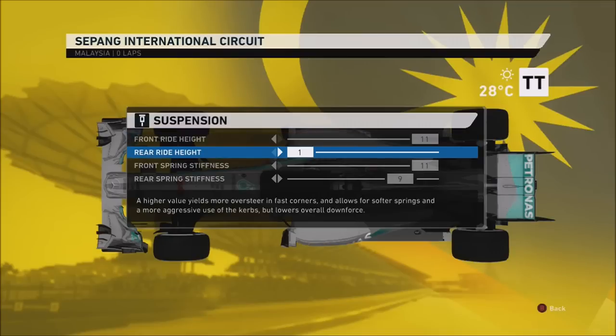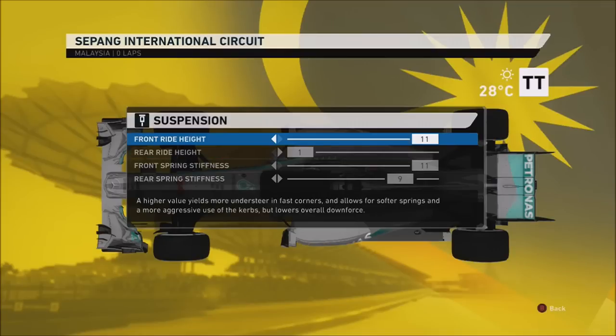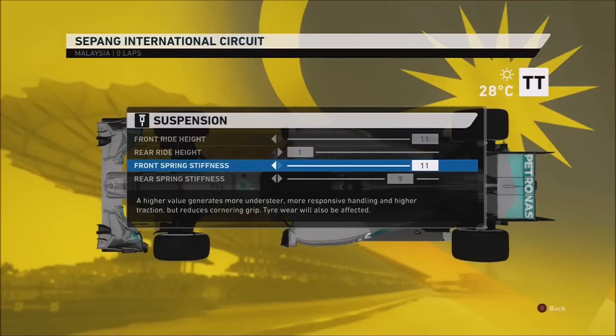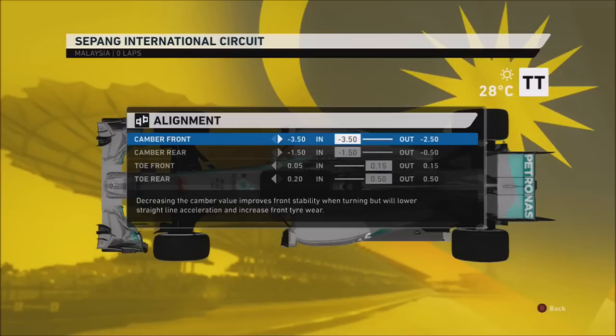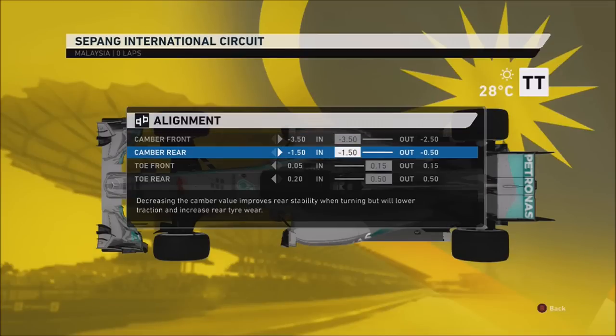11.1 on the front, 11.9 on the rear. 11.1 for the straight-line speed obviously, and the 11.9 — the 9 on the rear — is just to basically give me a bit more traction and cornering grip, to help with those high speed corners. I just find traction is quite difficult around here, so 9 on the rear works pretty well. The alignment is just the same as usual.